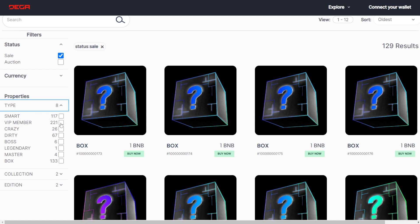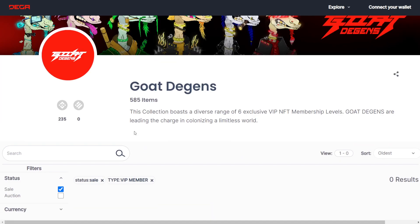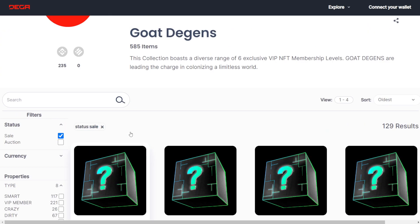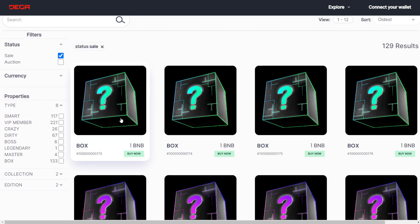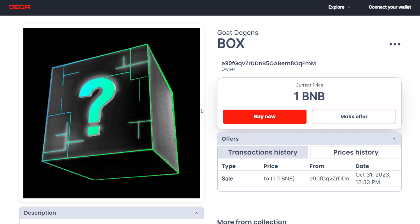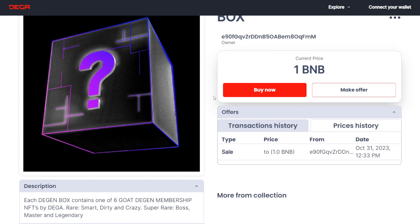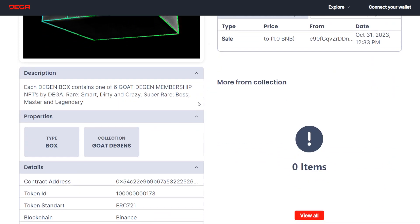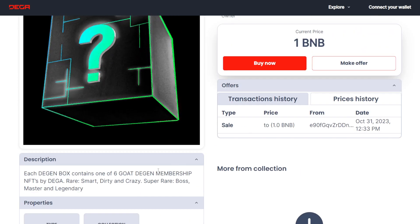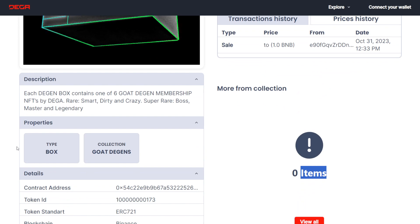Let's go ahead and click on the VIP Member. It didn't quite pull up the search results. Let's just go ahead and click on this box. Clicking on this box, we get a nice little preview. Still the early stages with the website, but you guys can see this part is functioning. It shows more from collections — zero items, as I don't have my wallet connected, which might be part of the reason. The description states: each DIGA box contains one of six GOAT DIGA membership NFTs by DIGA. You have Rare, Smart, Dirty, and Crazy. The super rares are Boss, Master, and Legendary.